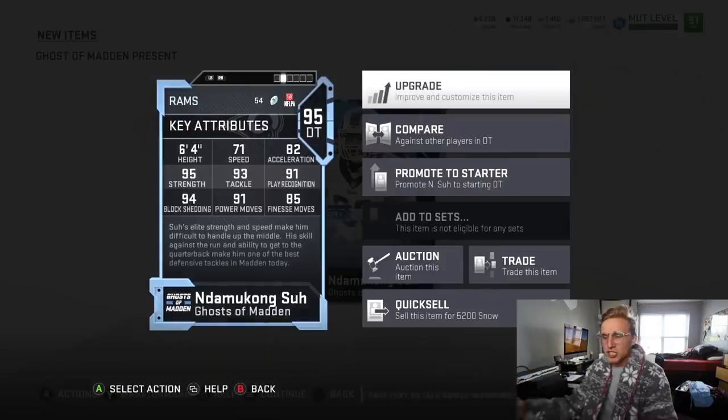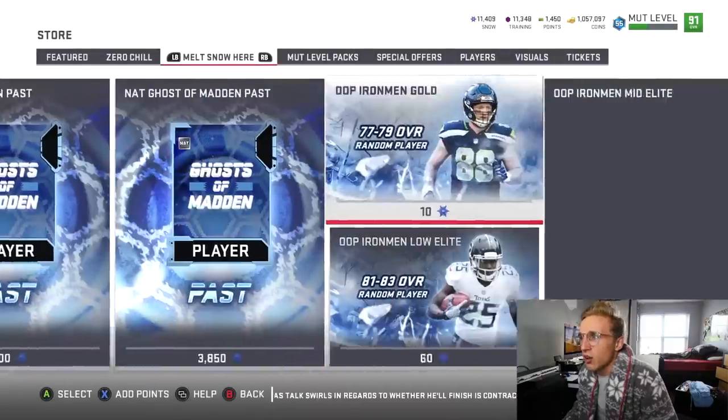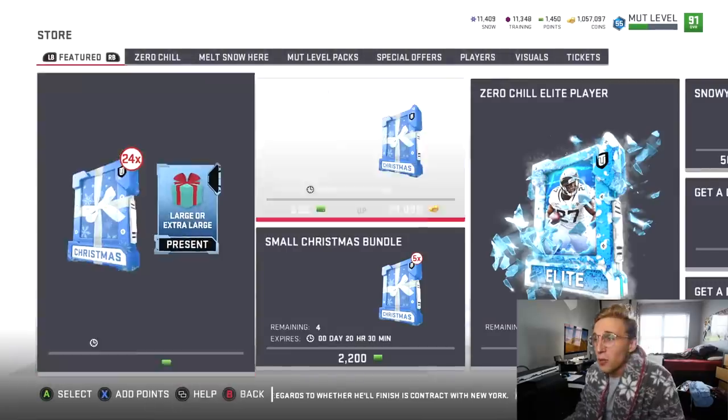Wait — this is Adam Thielen! He was in a present and now he's in the pack — that's kind of cool actually. Respect — I had no idea they would do that. My Ghost of Madden Present card — I totally forgot — is Patrick Peterson. Try and pull Pat Pete right here, everybody chant: Pat Pete!